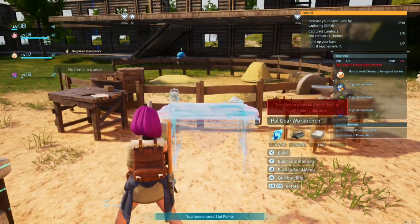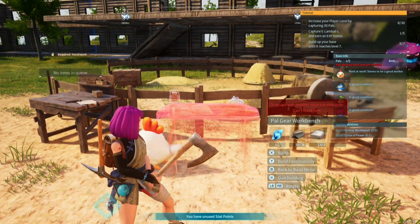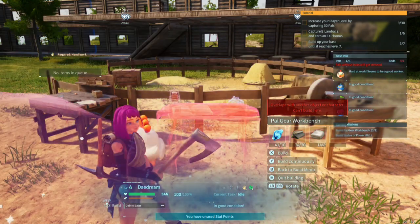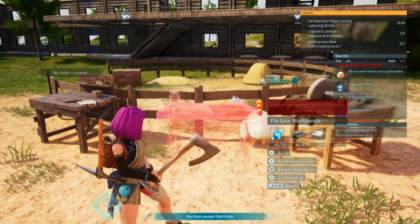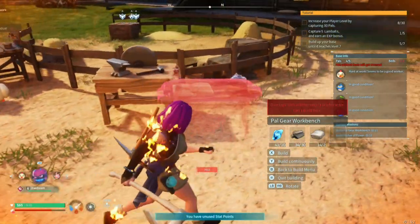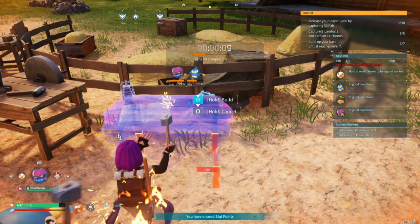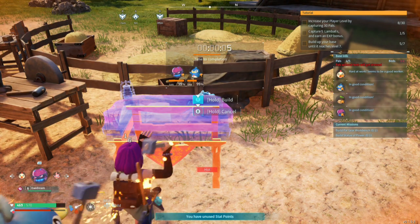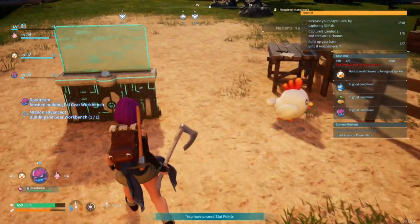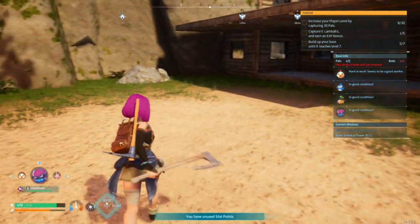Oh my goodness, I did not. Move, you stupid chicken, before I make fried chicken out of you! I had no choice but to move it over here. Basically this would be the workstation for the pals. There we go - does that count? Yes! Now I just need to build a stone power and that's that Lucario clone.